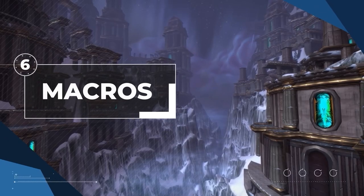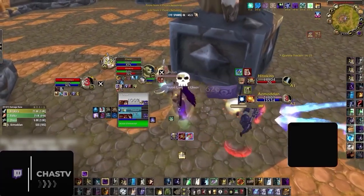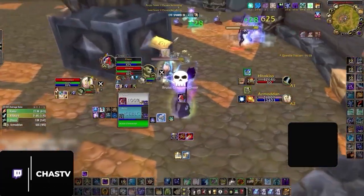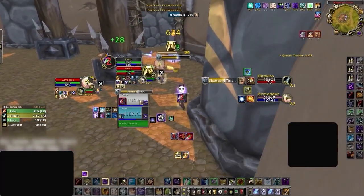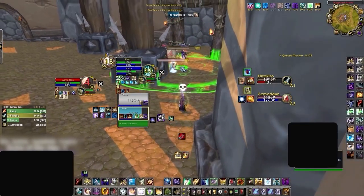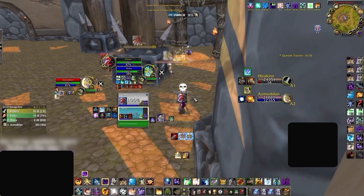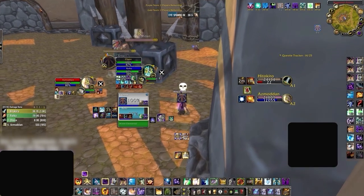Finally, to round out this video and to finalize setting your character, we've got macros. As shadow priest revolves heavily around both crowd control and utility, you're going to need quite a few macros for optimal play. A large majority of those are dependent on how you choose to interact with your party members. How you approach this is entirely personal preference, but regardless of which approach you take, you'll need macros for all of your important utility.